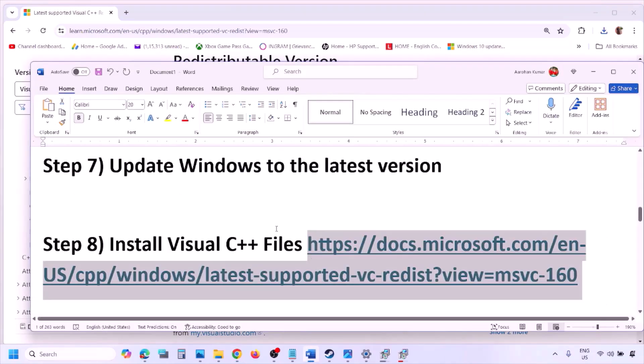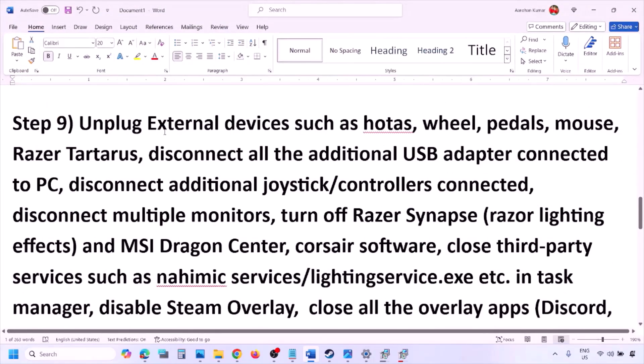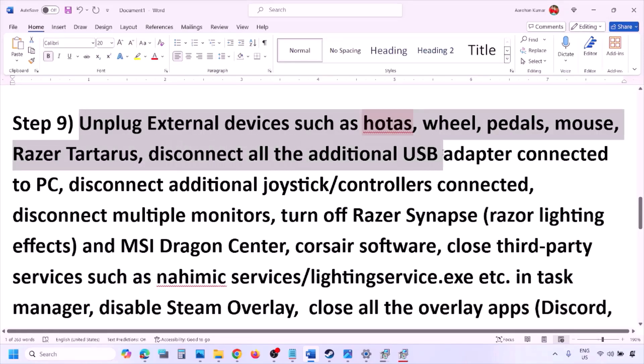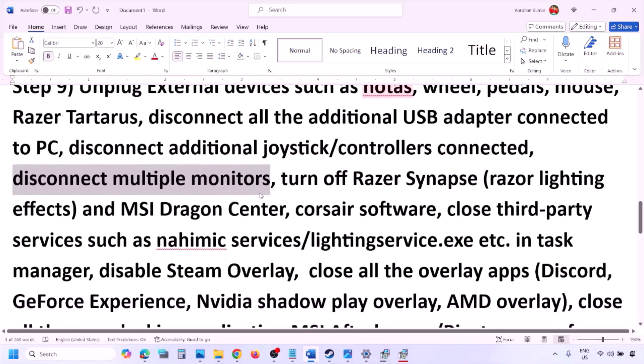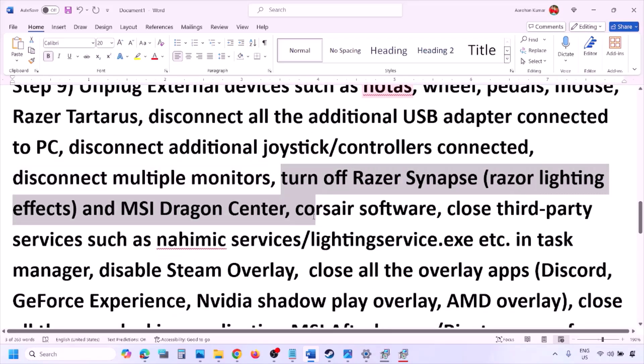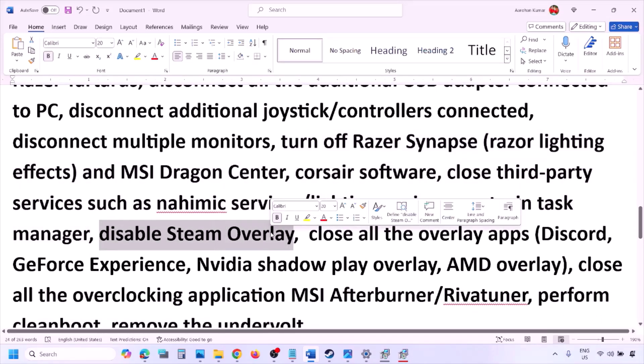The next step is to unplug all external devices you are not using. If you have a HOTAS, wheel, pedals, USB adapters, or dongles connected, disconnect them. Disconnect any additional controllers, and if you have multiple monitors, try launching the game on a single monitor. Close any third-party services or applications running, and disable Steam overlay.